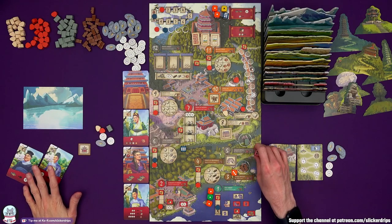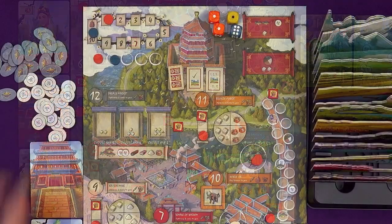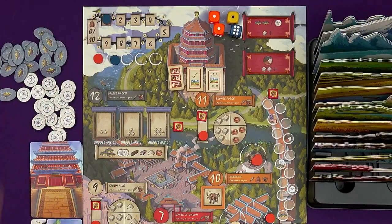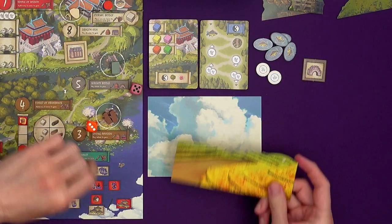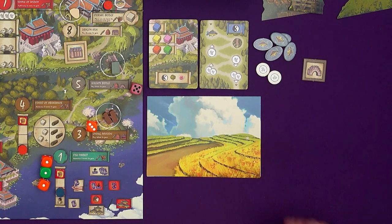The master is going to Serenity Bridge. At monument locations the master gets the monument, moves a step along the palace track, and just like I did at the spring pavilion, gains the painting layer. So two points each at the moment.